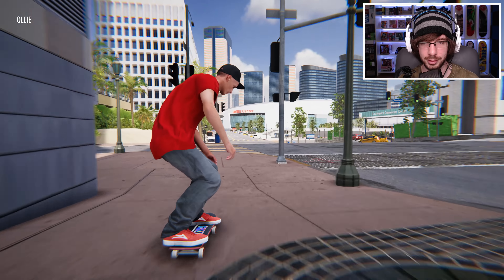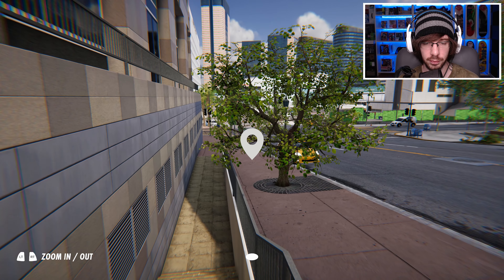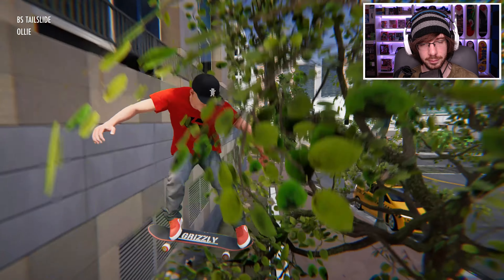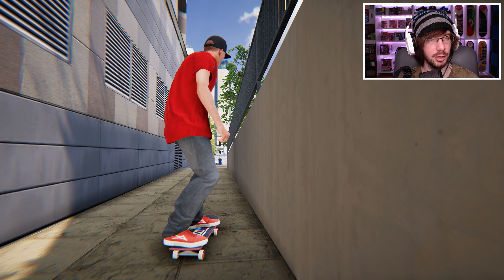Okay, no clip on that one. So the next thing I'm wondering is if it's possible to hit this rail right here, then pop off and hit this rail right here, and just carry it out all the way to the end. I'm thinking about maybe a tail slide to forward heel into a nose slide, and then a hard flip out. I think that would look pretty nice.